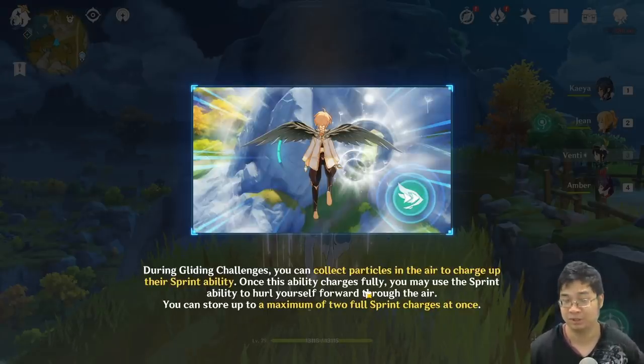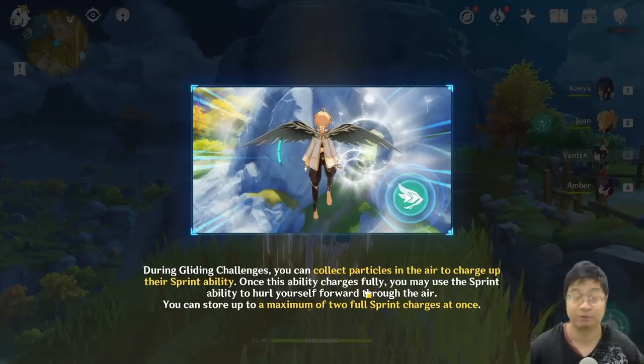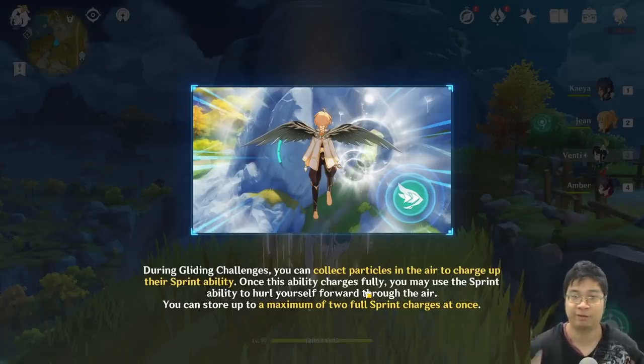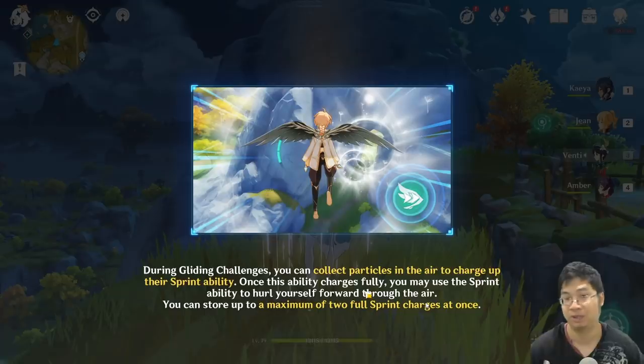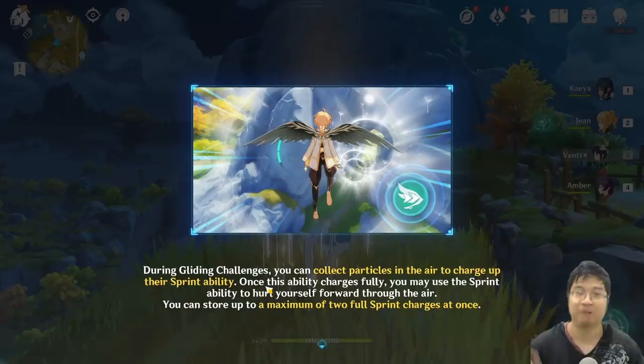After this, you're going to see another new button. If you hold down the left mouse button on PC — and I think there will be a button on mobile — you gain the sprint ability while flying. As you collect those green particles while flying, if you collect enough of those you charge up the ability. This can charge up to two full sprints. As you're flying directly, you hold down the mouse button and you can fly forward or upwards. Those are the two new mechanics.